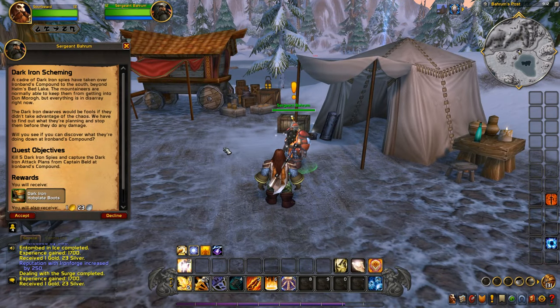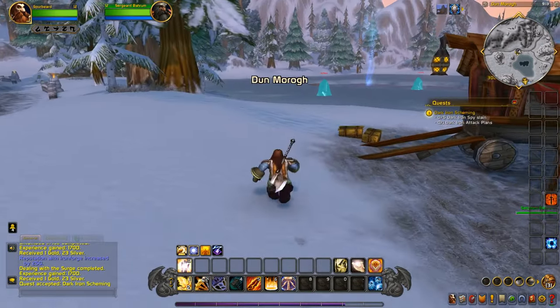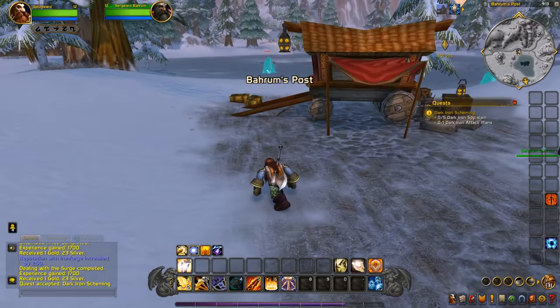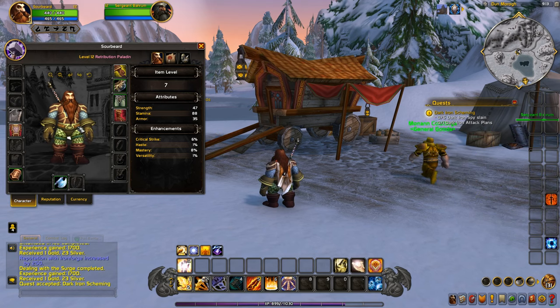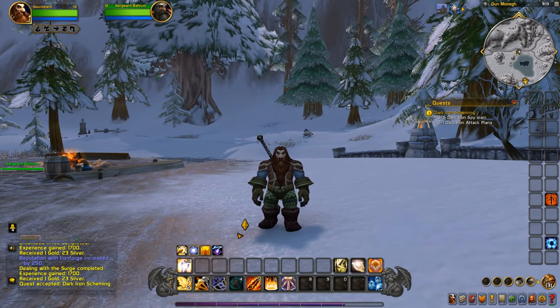New quest: 'A cadre of Dark Iron spies have taken over Iron Band's Compound to the south, beyond Helmsbed Lake. The Mountaineers are normally able to keep them from getting into Dunmoreau, but everything is in disarray. The Dark Iron dwarves would be fools not to take advantage of the chaos. We have to find out what they're planning and stop them. Will you see if you can discover what they're doing at Iron Band's Compound?' That looks like it's south. We're running a little over time, so we're going to have to call it here for this episode.